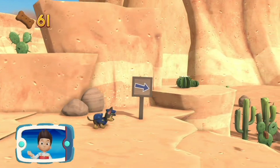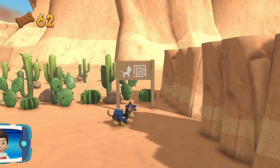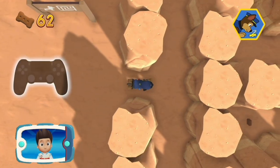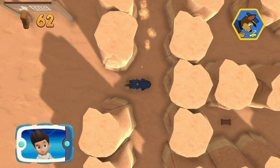Find and collect all the pup treats that you can. Pick the pup ability that will help. Remember, you can press the X button to help Chase follow the scent trail to reach the exit to the maze.